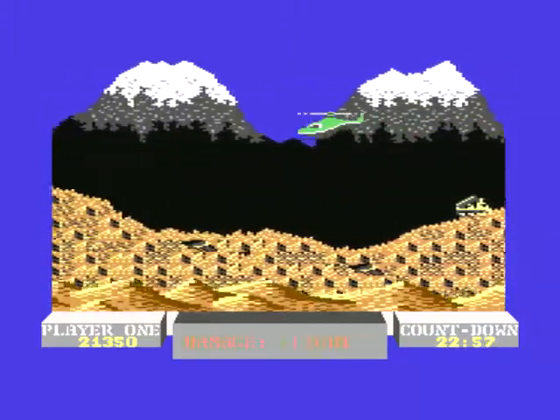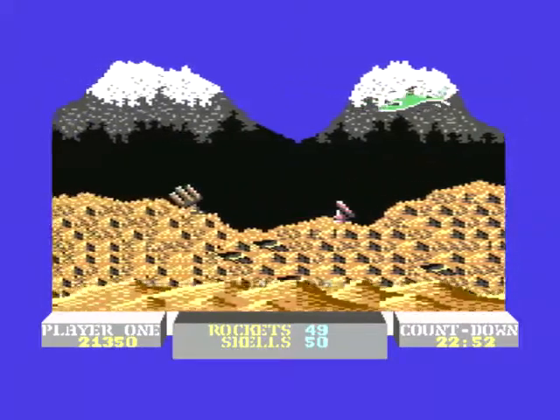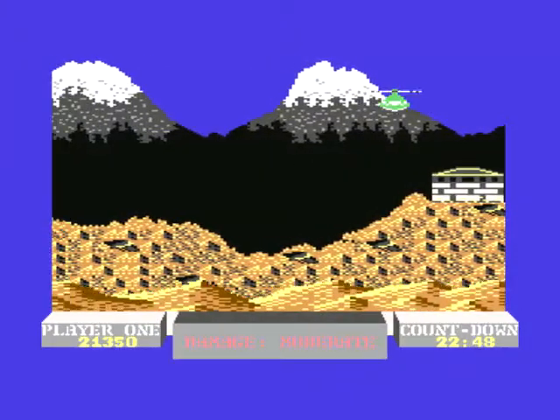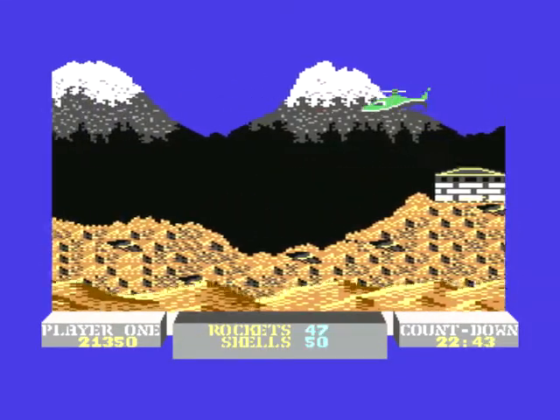The tank's role is to clear all this, and the helicopter's job is just to fly in and put the bridge up. Here's the bridge — the girder, whatever it is.